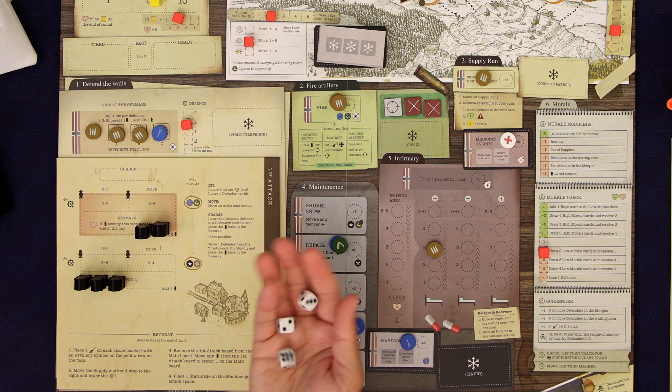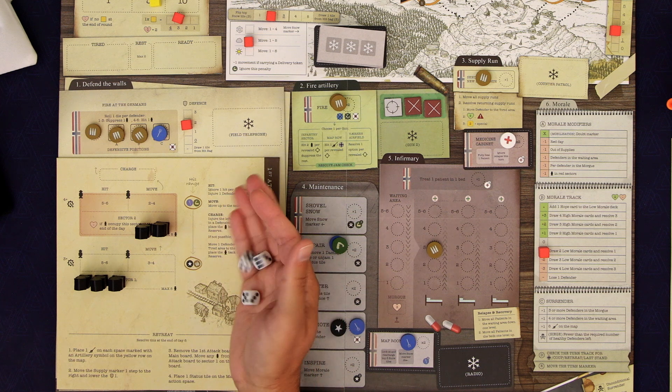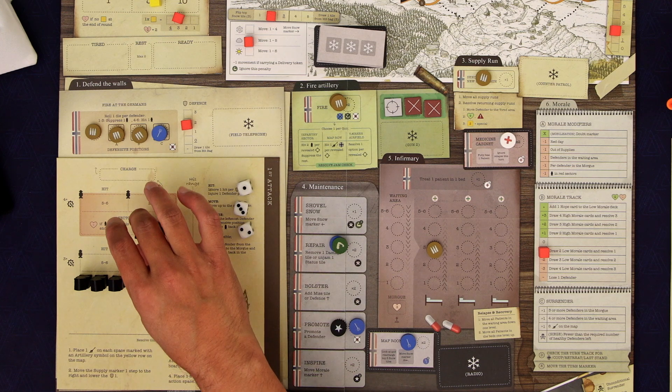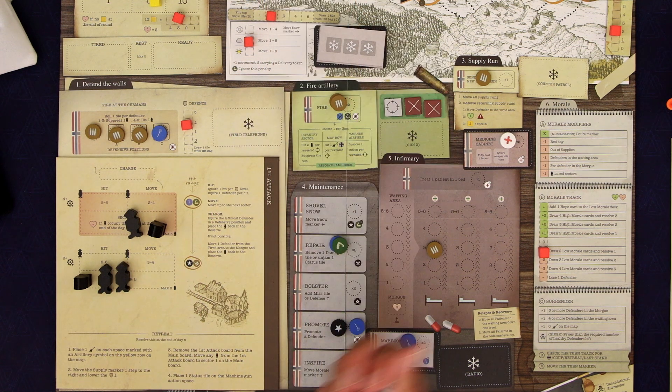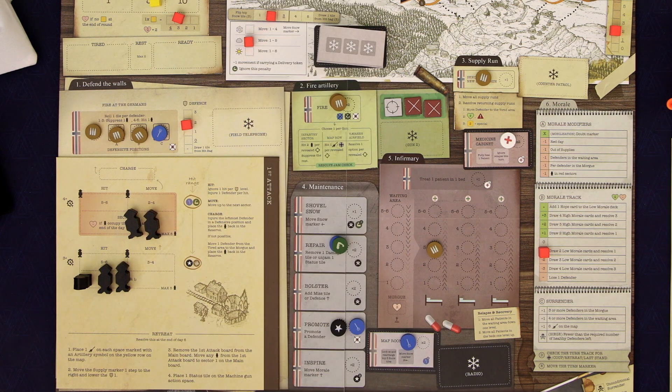Let's defend the walls — we'll roll for the three soldiers. Ooh, terrible — just a bunch of suppressing, one two three. And then just two more suppresses. Didn't love that. We're firing the artillery now. The question is do we want to take these guys out? We could take them out back here — a little bit safer shot — but then we lose the morale if they're there.